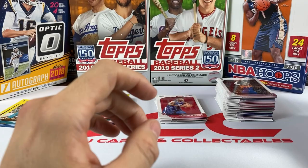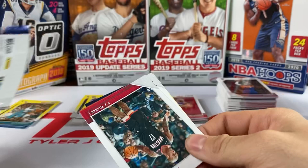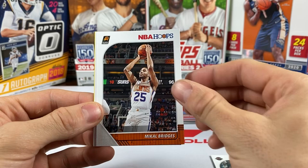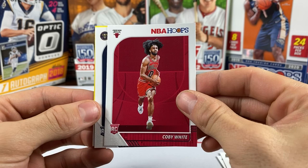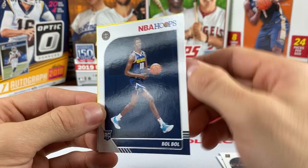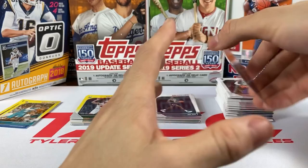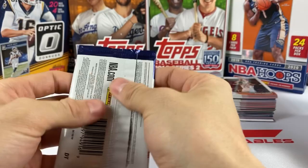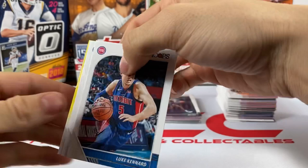Ivica Zubac, Isaiah Thomas, Jonas Valanciunas — it's gotta be a rookie. It's a Hornet — Jaylen McDaniels. Not the Hornet we wanted, we wanted PJ Washington, but Jaylen McDaniels is our yellow. We're gonna keep it going. Come on Zion, I know you're in here somewhere. He's got a whole collection of gravity feed boxes at home — the hobby, the blasters, and now hitting up Dollar Tree.